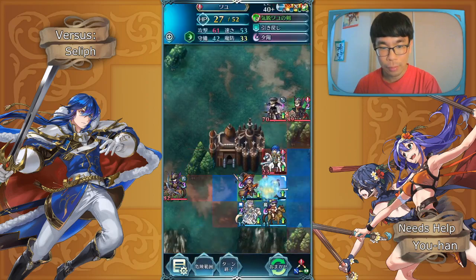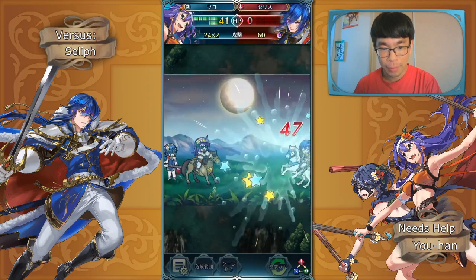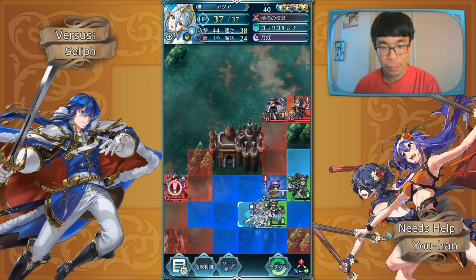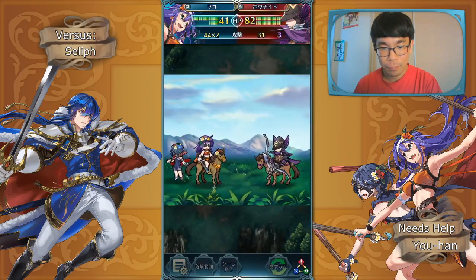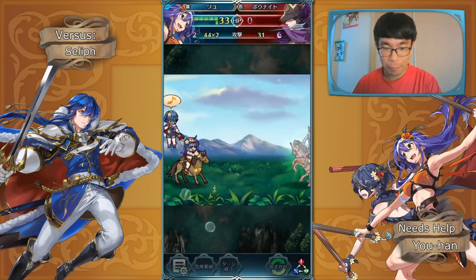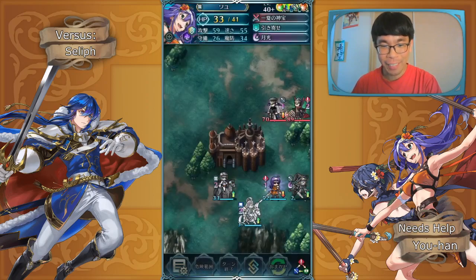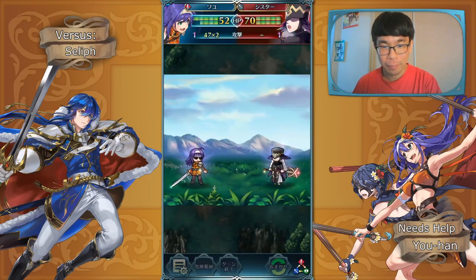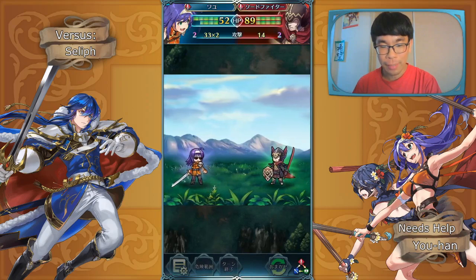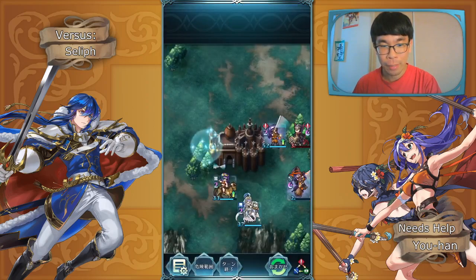We're going to use Summer Mia here. Summer's the best — unless you're in Japan when it's disgustingly hot. Anyway, we'll heal up Mia and go ahead and do this. And just for styling, we're just going to do this even though it doesn't even buff OG Mia, which is really cool. Anyway, let's just finish off this healer and end turn. These enemies were not very hard to deal with at all. He lived — and we'll get the finish with Summer Mia.